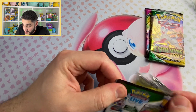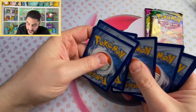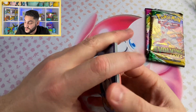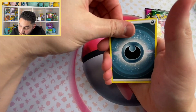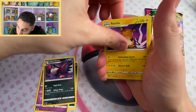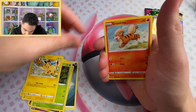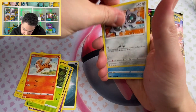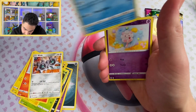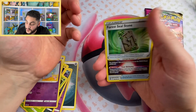A nice code card there. This was back in the day — last year — when code cards made a difference. Psychic Energy. Just dropped a coin there. Raichu — it's a nice looking Raichu. I think we're going to get a hit with this one just because of the code card, but I could be totally wrong. It's a hollow, but nothing special.